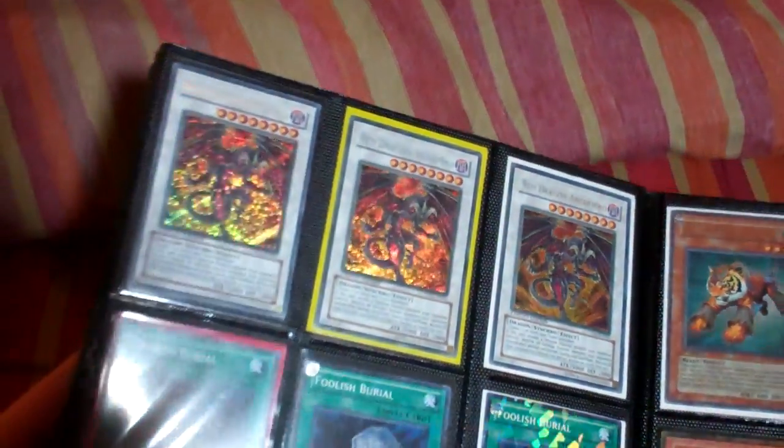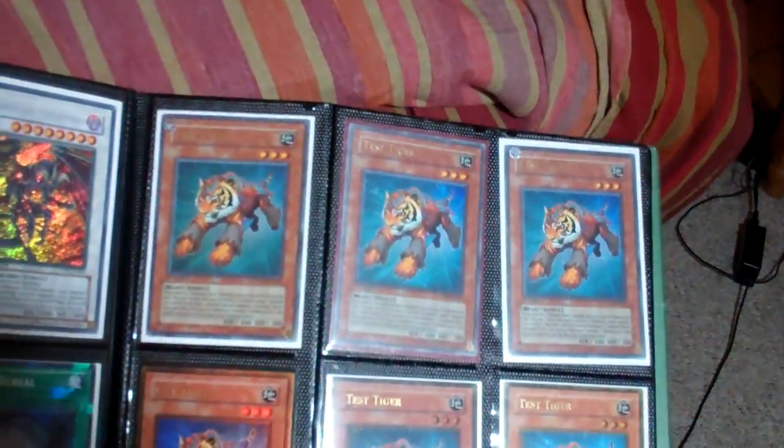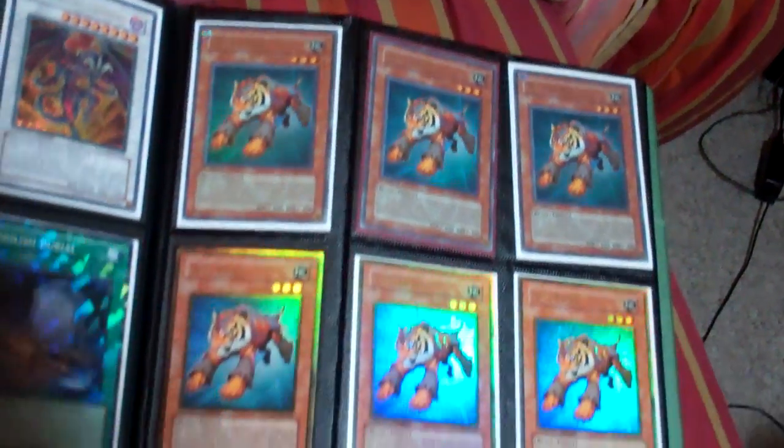Right here the Ultra Rare cards start the $4 section, so everything from here on is $4. Foolish Burials are DT. For Test Tigers I have 3 Ultras, 3 Golds, and 3 Secrets.